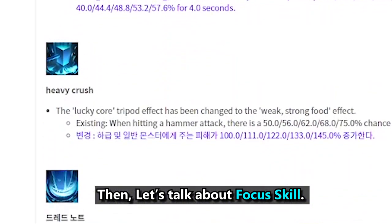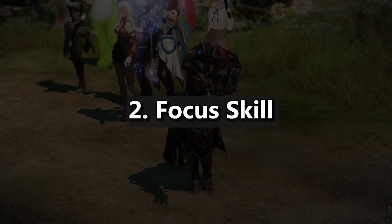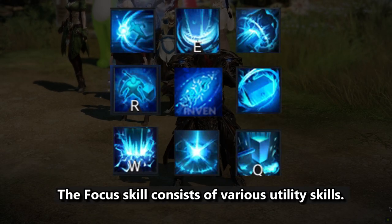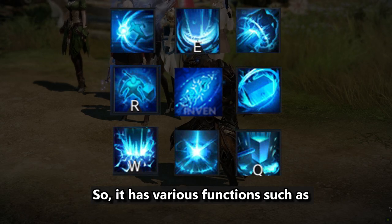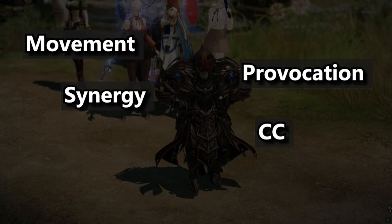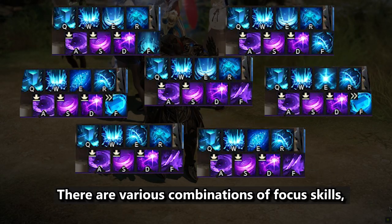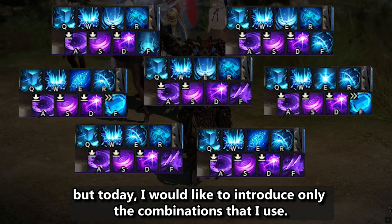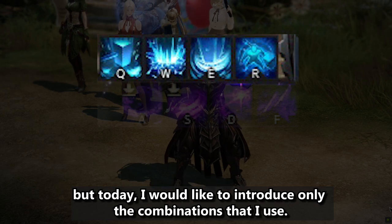The focus skill consists of various utility skills, so it has various functions such as movement, synergy, CC, provocation, tenacity, etc. There are various combinations of focus skills, but today I would like to introduce only the combinations that I use.